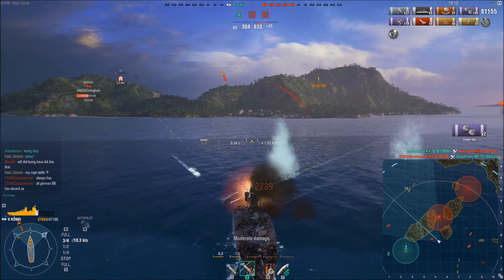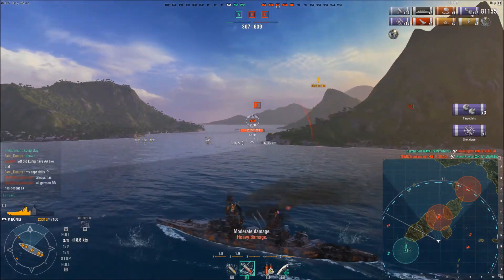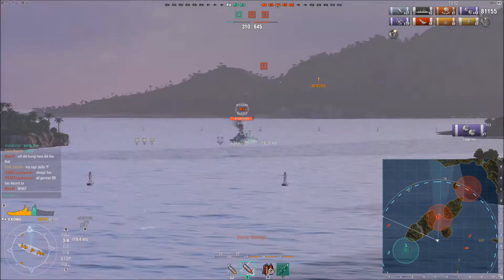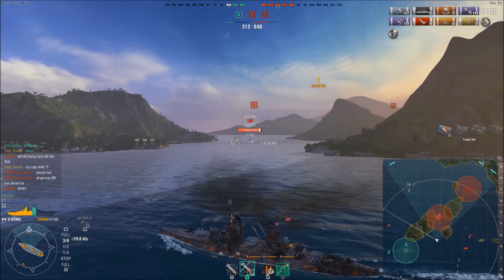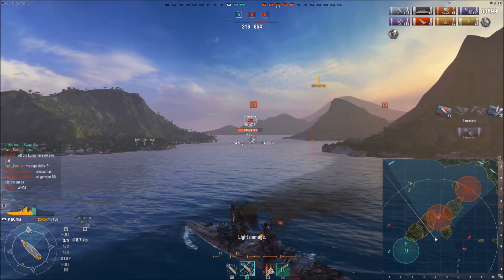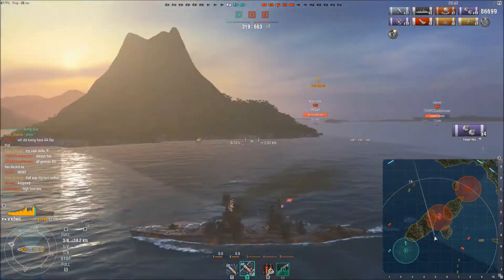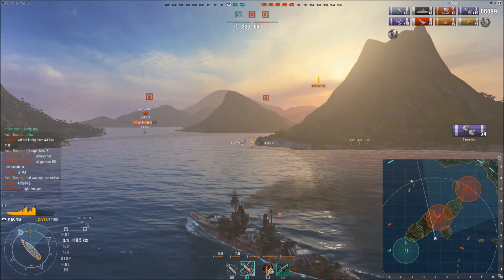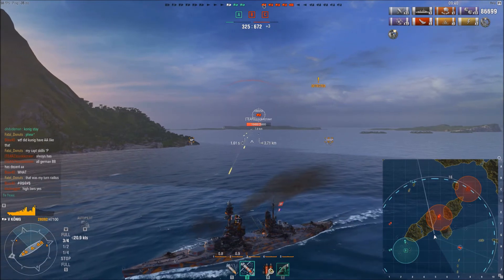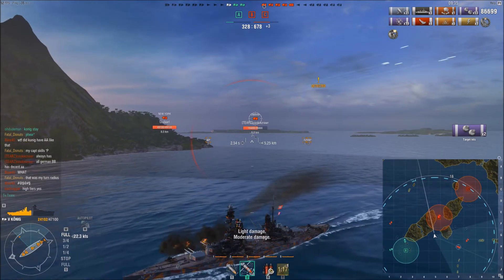Donuts turns to port — when there's only one plane that needs to be shot down, he's able to get it before his AA takes care of it. Plane number 19. That Langley should probably stop shooting at him. He gets his forward guns out at the Wyoming, gets a pretty decent salvo. The Wyoming's bow armor is very pedestrian — I think it's like 14 or 15 millimeters — so you can have these 12-inch guns go right through the front. Unfortunately for Donuts, the Omaha is now coming in on a charge, and he's trying to get around the island to get out of the way of the New York's guns. The New York has a much longer reload, and he successfully does so. He swings his guns towards the Omaha to see what he can do.